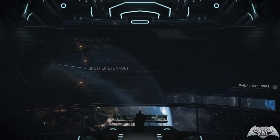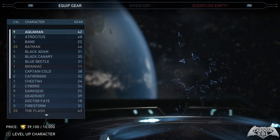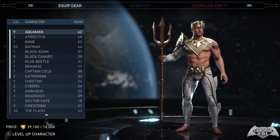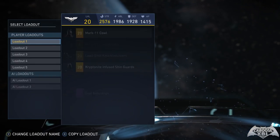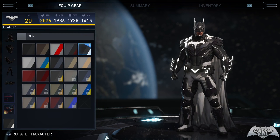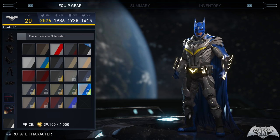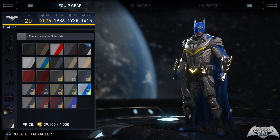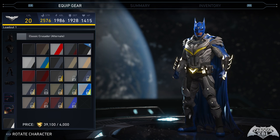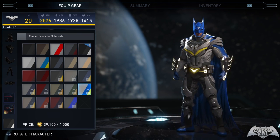Now let's break down what is definitely the most confusing piece of currency for the community — source crystals. Basically, this is the currency that lets you buy a lot of the cosmetic stuff in Injustice 2. For example, I have a pretty awesome Batman with legendary gear, but let's say I don't like his shader. You can spend 4,000 source crystals to unlock a specific shader. You can also get shaders through mother boxes or random in-game drops, but if you want it quickly, you can just buy it for 4,000 source crystals.